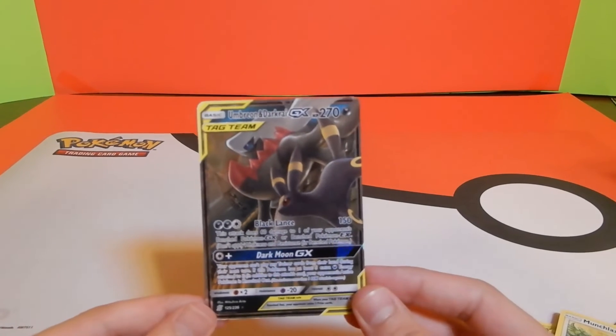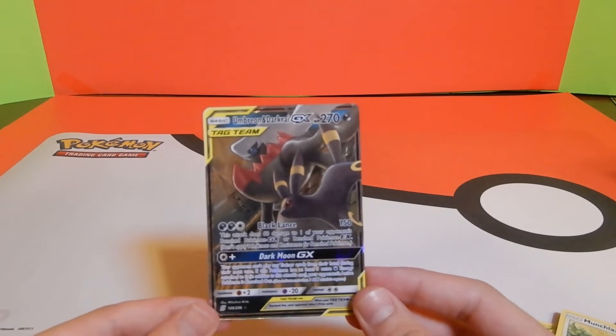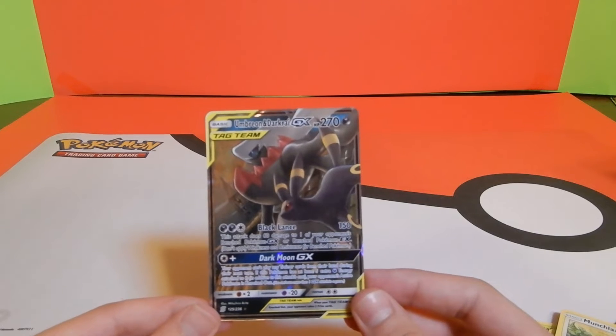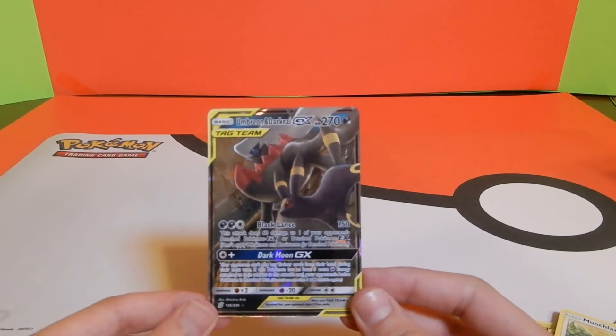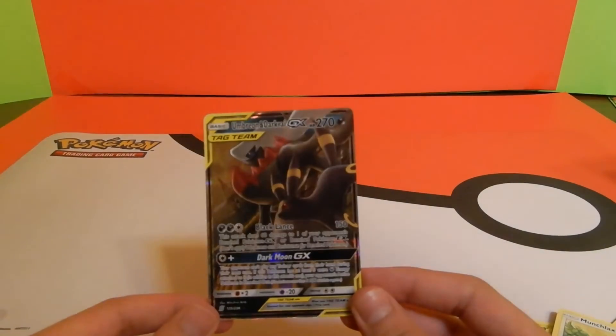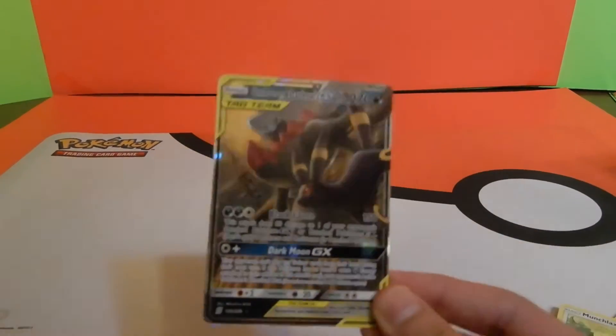All right! So we got Black Lance — this attack does 60 damage to one of your opponent's bench Pokémon GX or bench Pokémon EX. And Dark Moon GX — your opponent can't play any trainer cards from their hand during their next turn. So yeah, it's pretty good.